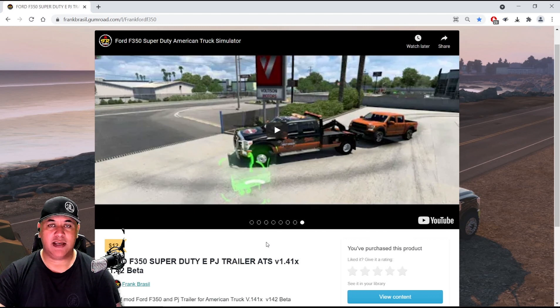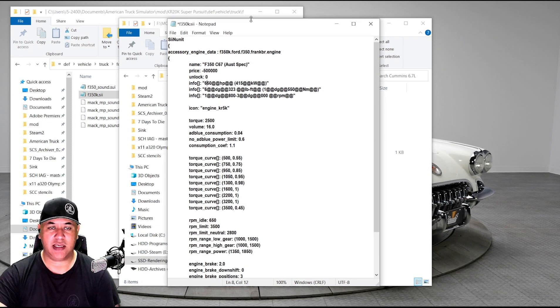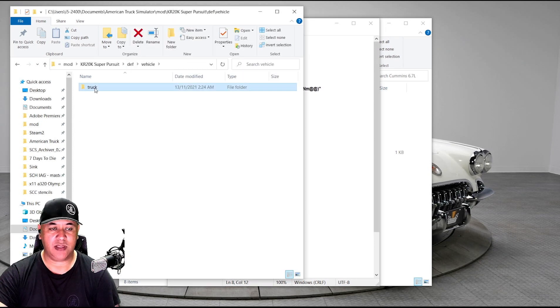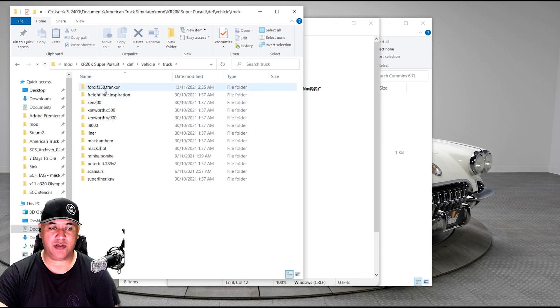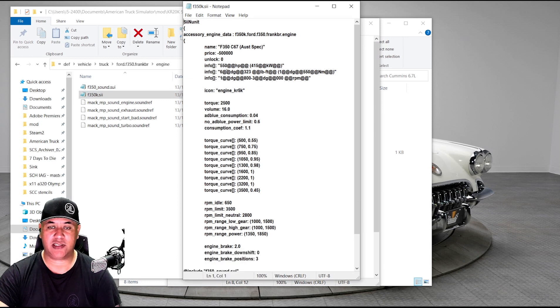What I wanted to do was have a look at a Cummins engine — specifically the Cummins 6.7 liter turbo diesel engine — and put that sounding engine into this truck. I decided to build my own version of the engine quickly last night. That's the name of the truck there, his F350, and here's the engine. There's nothing special here.